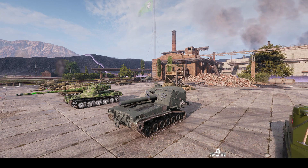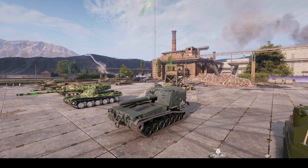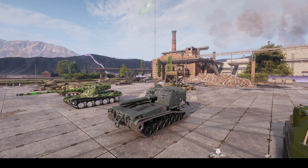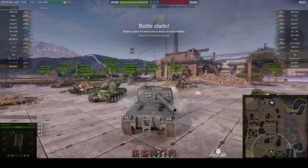Welcome back to WhatRTNibs with General Disturbance. This is an M53/M55, the tier 9 American SPG. It's located on the south spawn of Pilsen and it's under the command of Zamri Pororo. It's got an 8-inch howitzer, which identifies it as an M55, and it's got alpha damage of 1050 hit points per shot if it can penetrate. And the game's started.